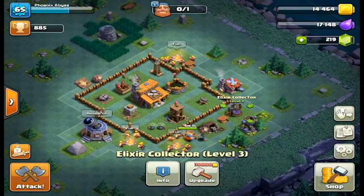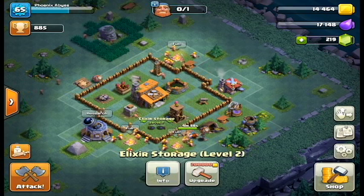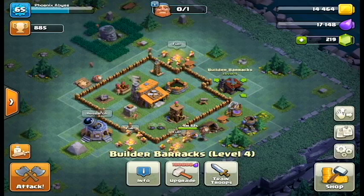Worked on the resources a bit. Both the gold mine and elixir collector are level three. The storages for elixir and gold are both level two, which is where we need them so we can do some other upgrades.